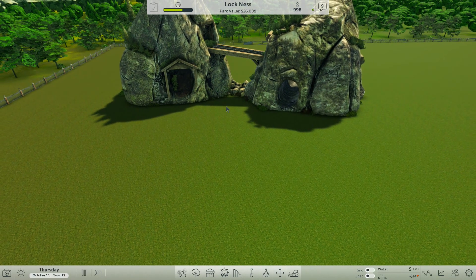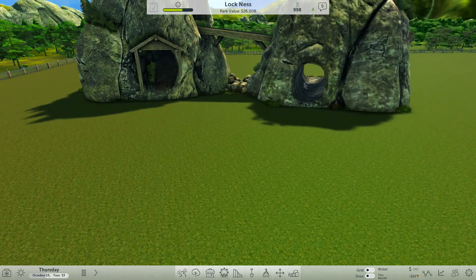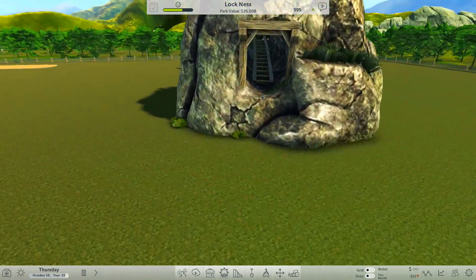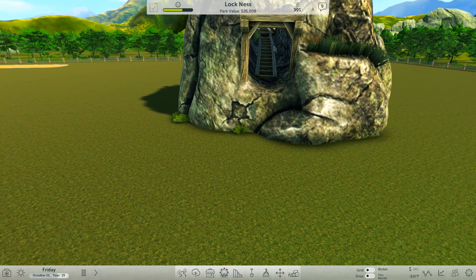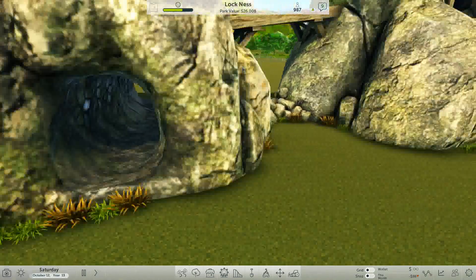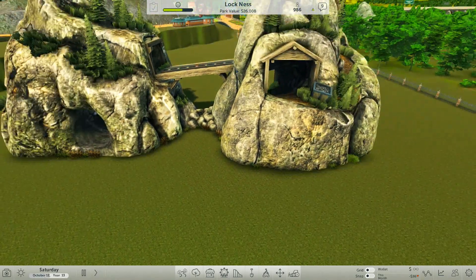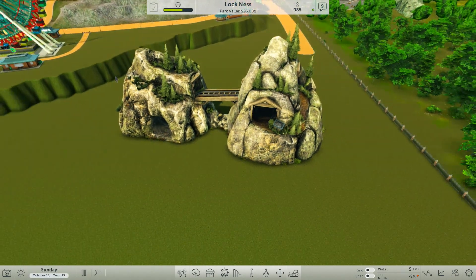Okay, last part — they've added this gold mine, and you can put your coaster through it. Not sure about the top hole because it's got a track in it already, but we'll soon find out. On top of this, they've also added spotlights, so you can now brighten up your rides in the dark.